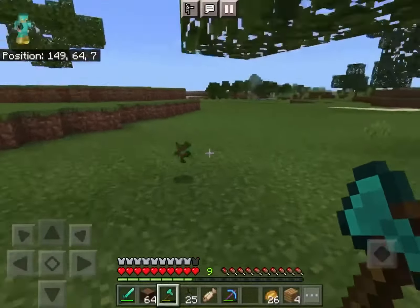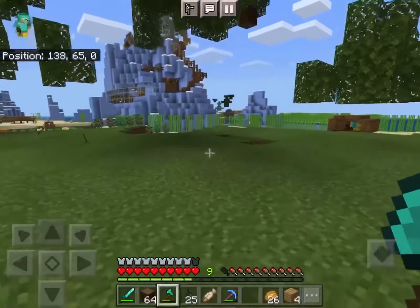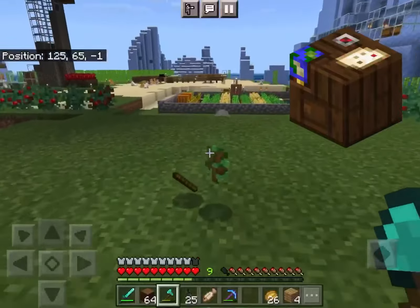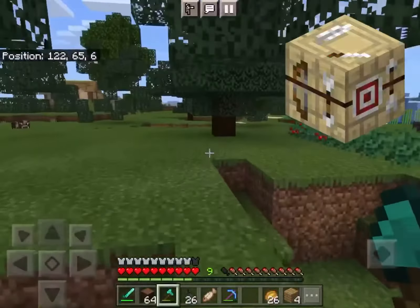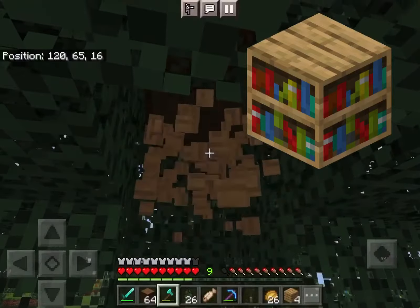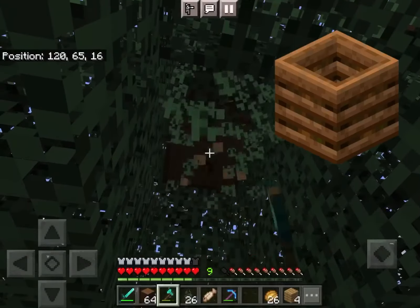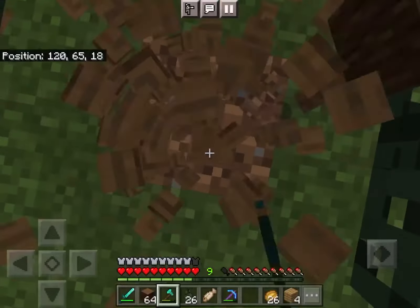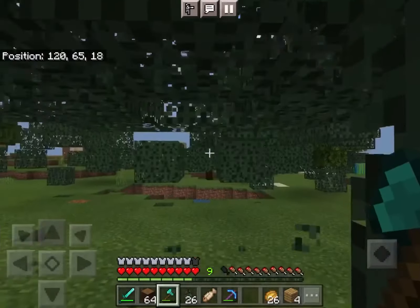These items also burn 1.5 items: the crafting table, the cartography table, the fletching table, the smithing table, the loom, the bookshelf, the lectern, the composter, a normal chest, a trapped chest, and a barrel. Again, these all burn 1.5 items.